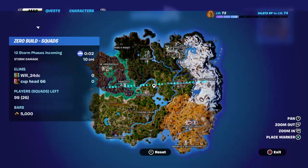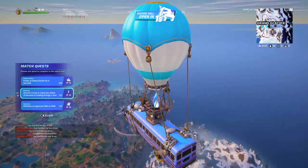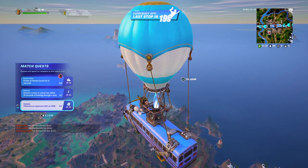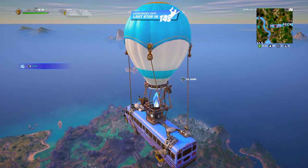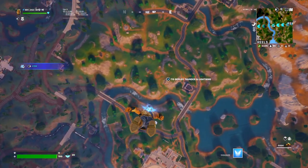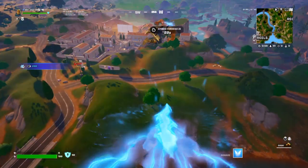You might be wondering: how are you in a duos match but your alternative account is not with you? Well, your alternative account has to leave the match, because if it levels up to account level 30 — which is shown in the main menu — then you won't get bot lobbies.